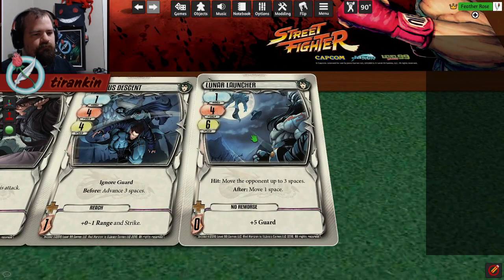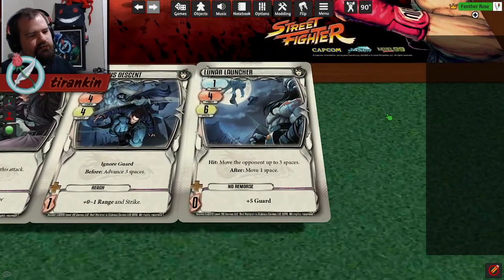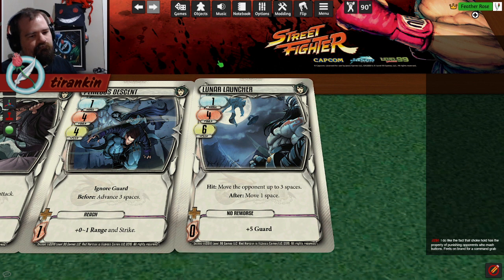Lunar Launcher is another Command Grab. This beats Sweep because it has a hit effect: move the opponent up to 3 spaces after move 1. So it has all the evasion unless the opponent plays Focus. If you can't move the opponent, Launcher is terrible. But if you can move the opponent, you can dodge everything - it's great. That after effect is also nice because it lets you move in even if you miss. This has that niche use. A number of Season 1 Speed 6 cards have after-movement that lets you reposition, which is really just a way of making an attack that's a quick sidestep.